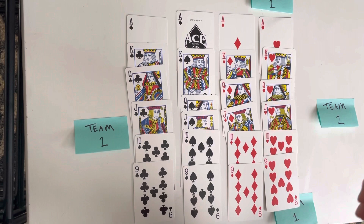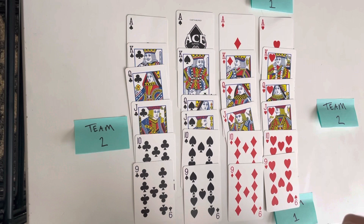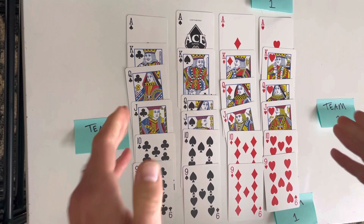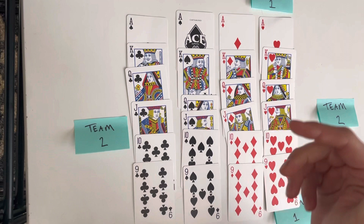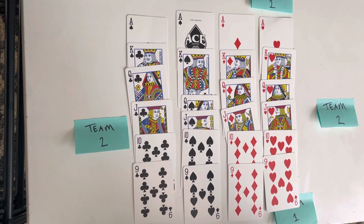Team one would be here, team two would be here. You use a regular deck of cards, however you only use 24 of those cards. You use six from each suit — nine through ace. The ranking of these cards goes exactly as they are laid: ace is the highest, nine is the lowest. So when playing, a king beats a nine, a queen beats a ten, and an ace beats a king.